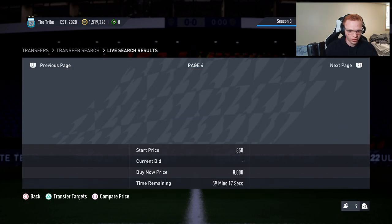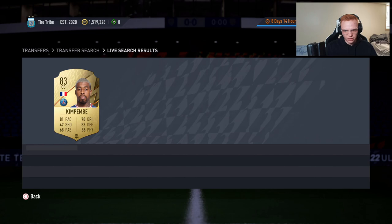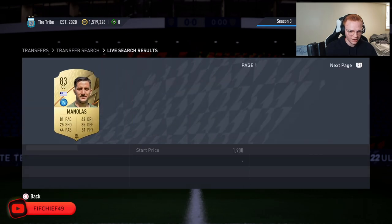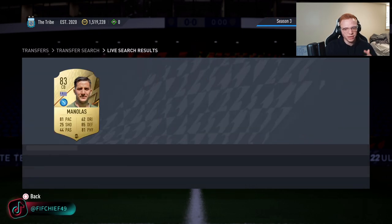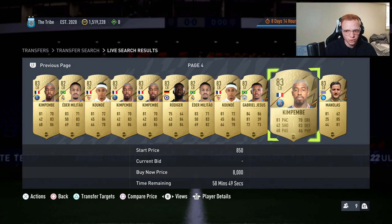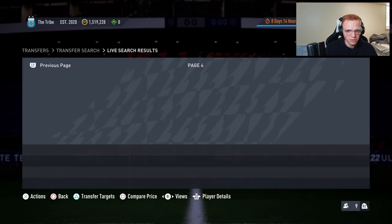With the filter set up, scroll to the end and repeatedly hit square on the last card to compare price, then back out. This refreshes the market. With maximum one card expiring over the hour, any new card listed that fits this filter will pop up when you compare price and back out. That only works if you have it set up correctly — absolutely key.